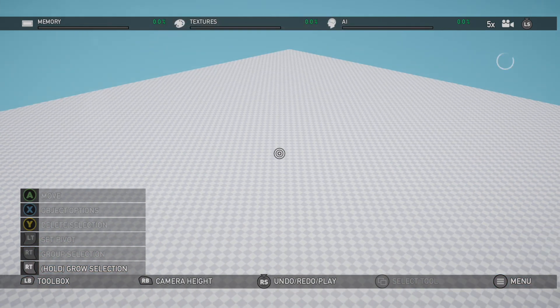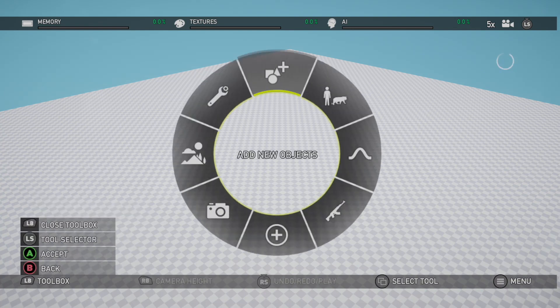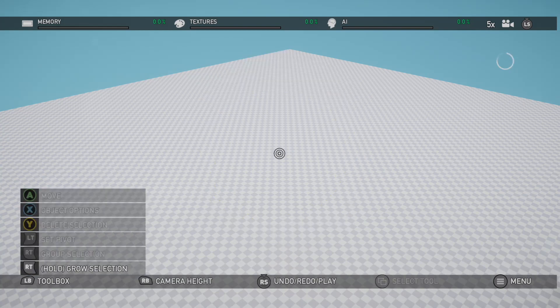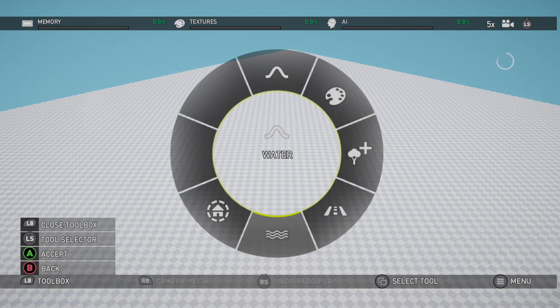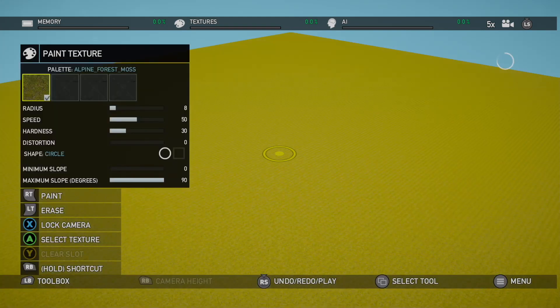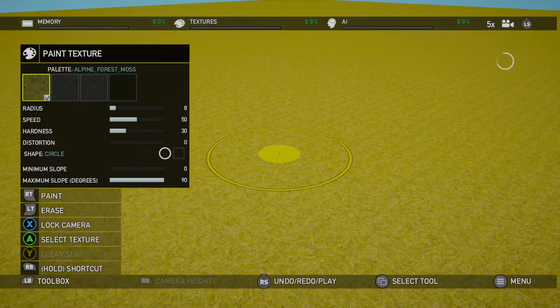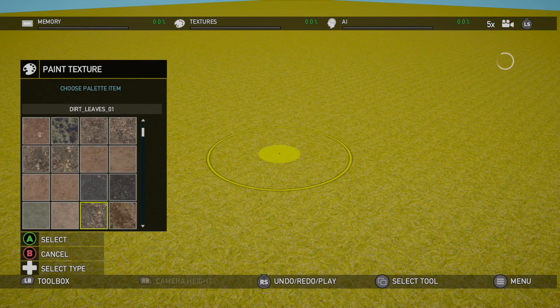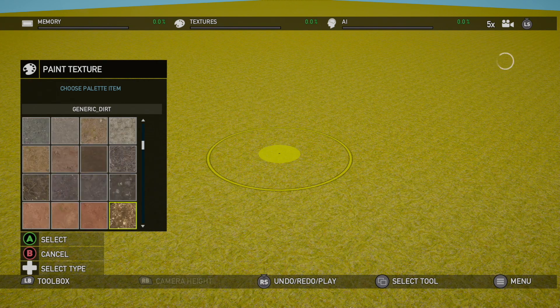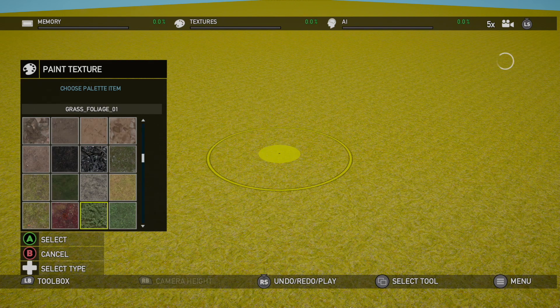We're just going to explore the basic tools and features we have available, see some of the assets, and get an idea of if this editor is as limitless as they claim it to be. So let's start off with getting some texture on the ground. The editor actually plays more or less the same where it's structured — the menus are pretty much the same as Far Cry 2, 3 and 4. They haven't really changed much, and that's a good thing because they already had a really good user interface.